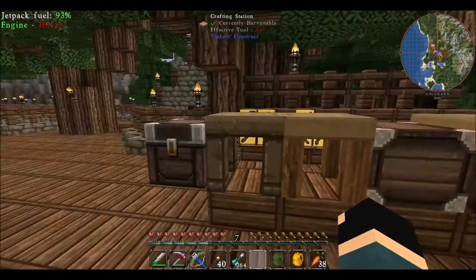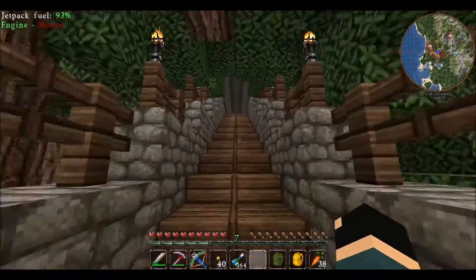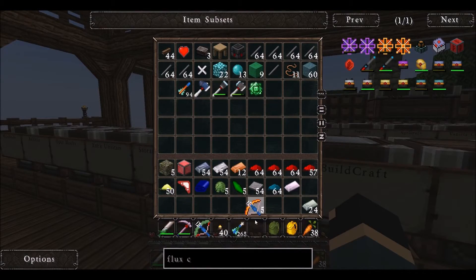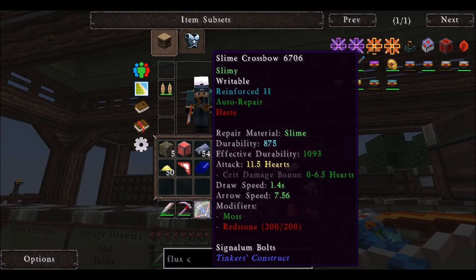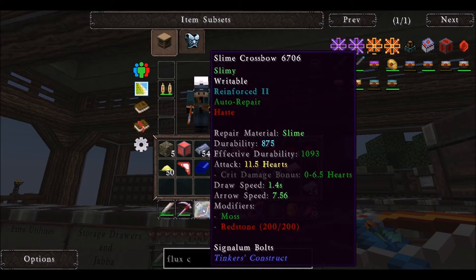One bow is the signalum crossbow, which used to be great in straight Tinker's Construct, but it appears that the extra Tinkers' Construct mod has ruined that — they've nerfed it really hard. It's so slow. It does 14 damage, which is okay, but the draw speed is ridiculous. Even if I put a bunch of redstone on it, that would only drop it down to about four and a half seconds — it's just too much. So I made a slimy crossbow out of green slime, which I know is not the best slime.